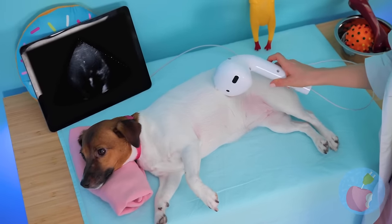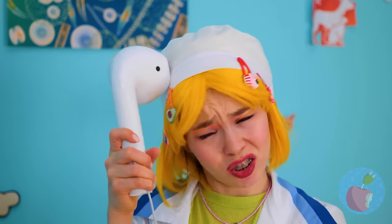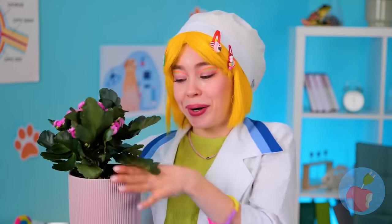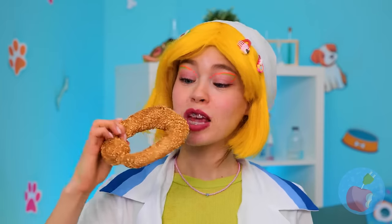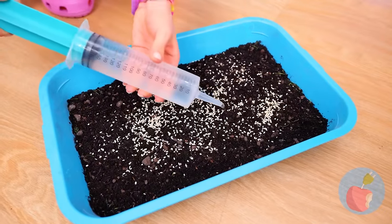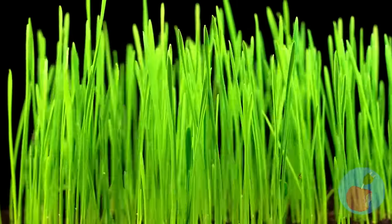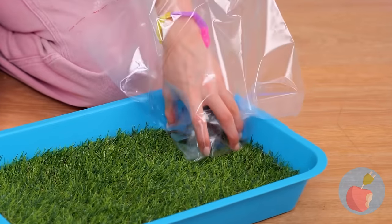Someone's got tummy troubles. Let's deal with that later. For now, grab that house plant and collect all that soil in a tray. Now add some seeds — and we're gonna need some water. Soon the plants will rise up — it's a mini lawn and your puppy's new privy! Keep those plastic bags handy.